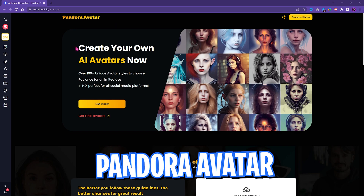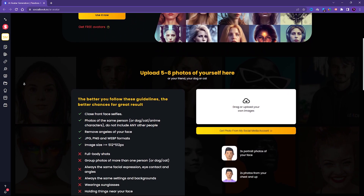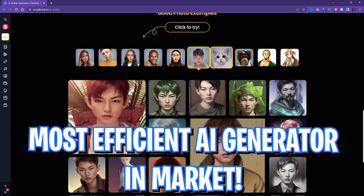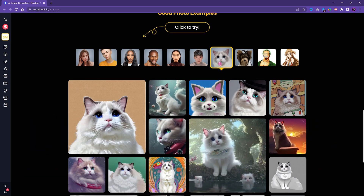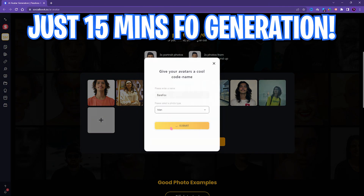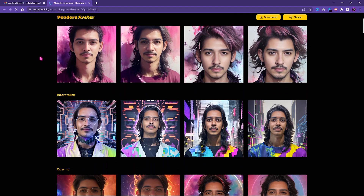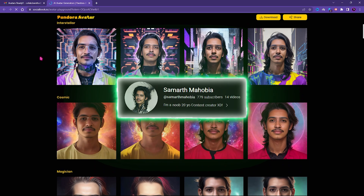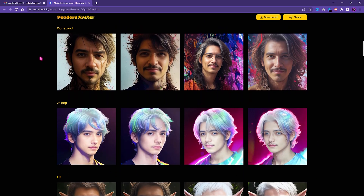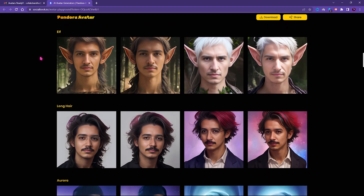I want to introduce you all to Pandora AI Image Generator — a strong tool that can generate from anime to sci-fi every avatar with just your photos. Unlike other AI generators, Pandora can create up to 200 images by using just 5 photos, making it one of the most efficient AI generators in the market. You can even animate your favorite anime characters. It takes just 15 minutes to generate cool avatars, and you'll get an email with the results. You can do it from the website on any device. Click the link in the description below to get your own avatars.